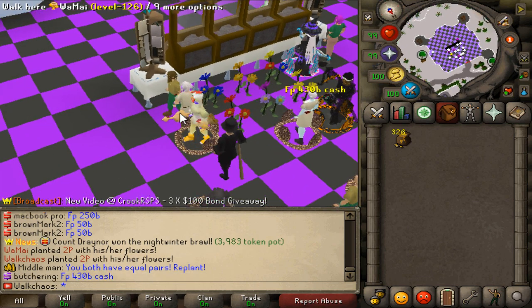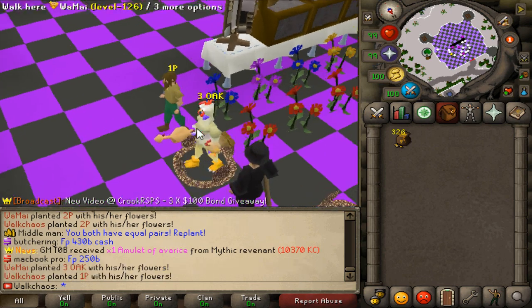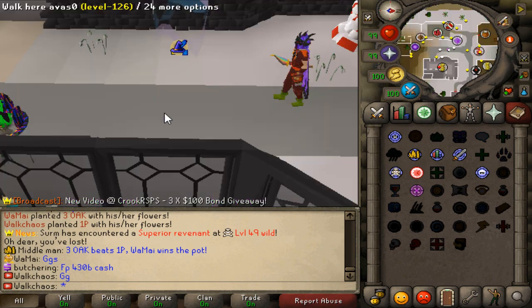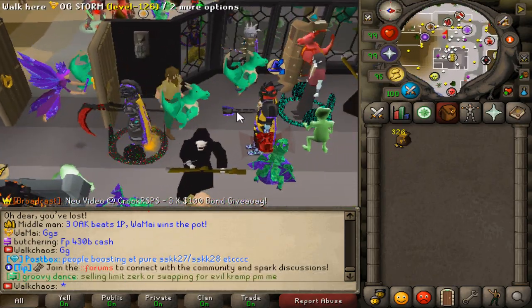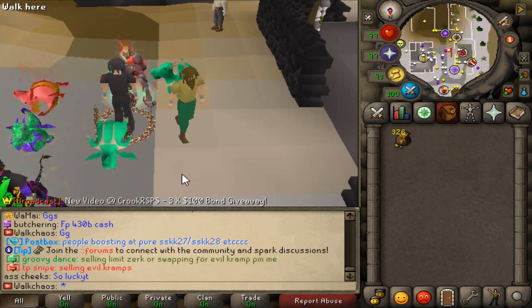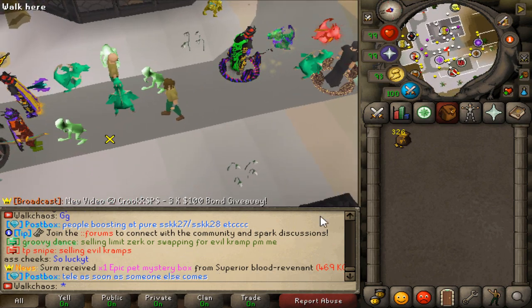GG to him. What a nice session that was — I hope you guys enjoyed it. We had such a nice chance on the last one to clutch him, but of course the odds weren't on my side. Important to mention though: just gamble whatever you can afford to lose, guys — it is all RNG based. Don't get too sad in case you lose.